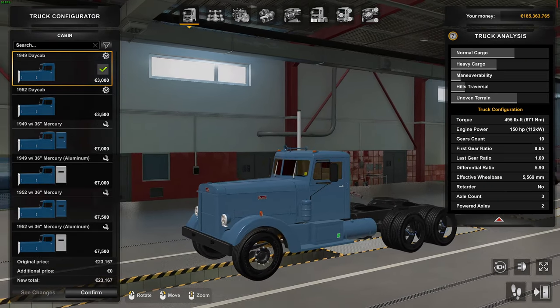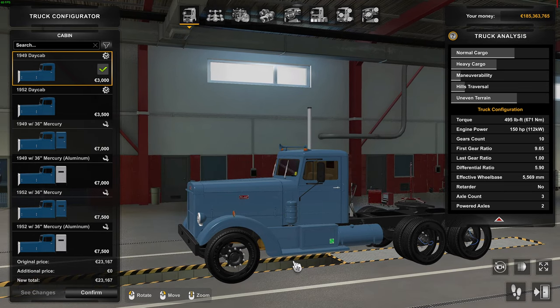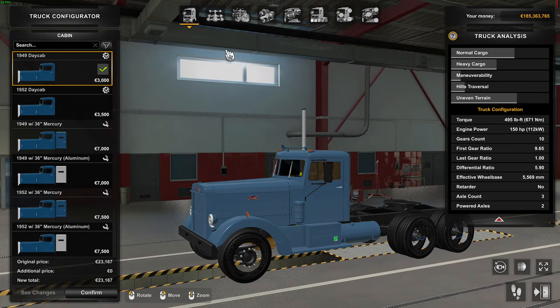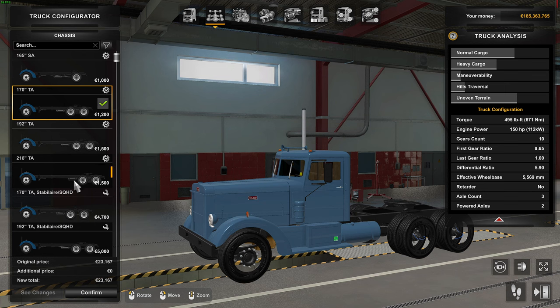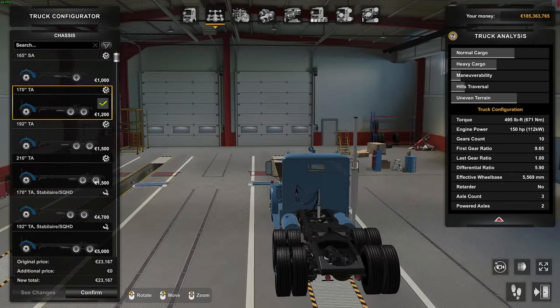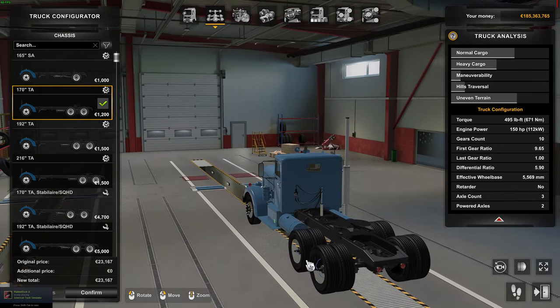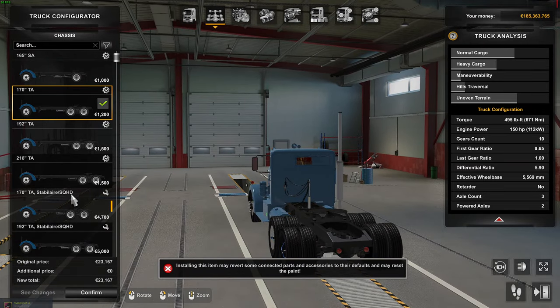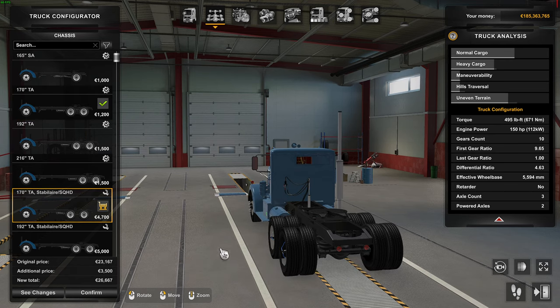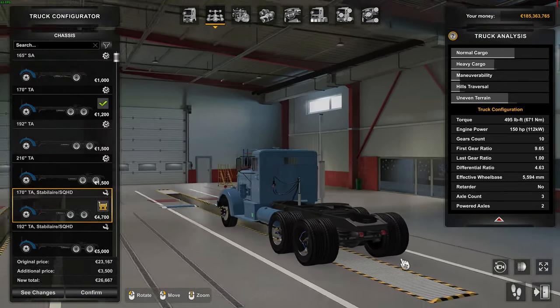For the cab, I like the real old day cab to keep the length down. For chassis, we've got this tandem axle — there are two different rear drive axle configurations. One has a double reduction with a worm gear drive, and the other is the SQHD with a conventional driveshaft arrangement, one pinion driving one crown gear, so there's less reduction on that rear end. We're going to use that one.